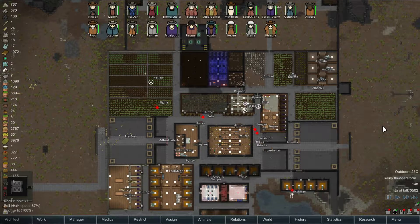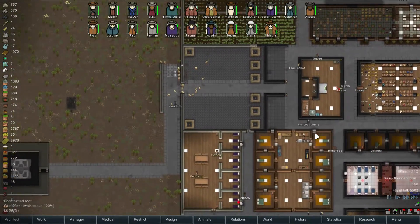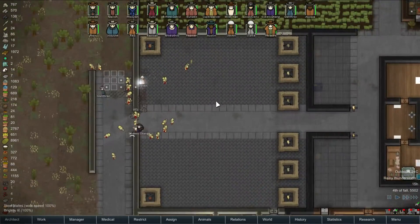Hello and welcome to episode 48 of Dream World Let's Play, where Cassandra tried to kill us last time with billions of boom rats and tribals. We'll see where the extreme Cassandra takes us next.